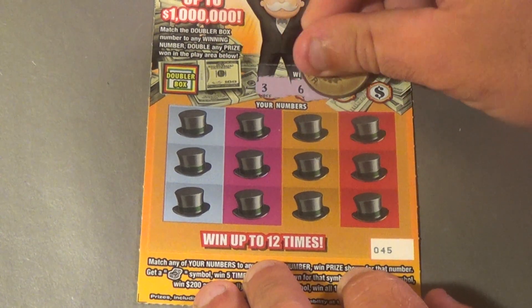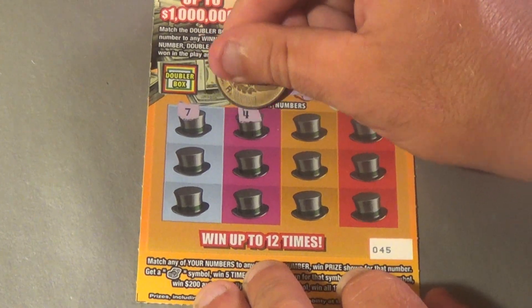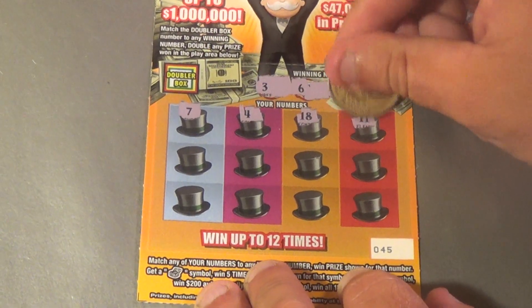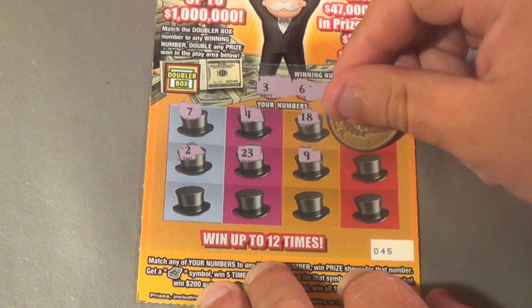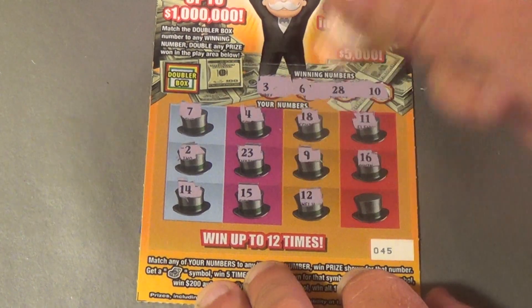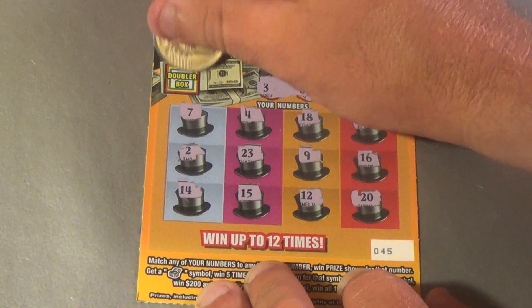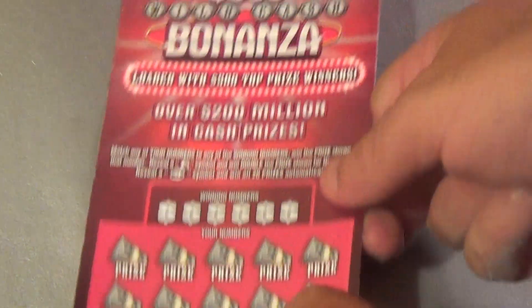Last Monopoly Doubler: winning numbers 3, 6, 28, 10. We have 7, 4, 18, 11, 2, 23, 9, 16, 14, 15, 12, 20 — no good. On to 3 of the $10 $500 Wildcash Bonanzas.